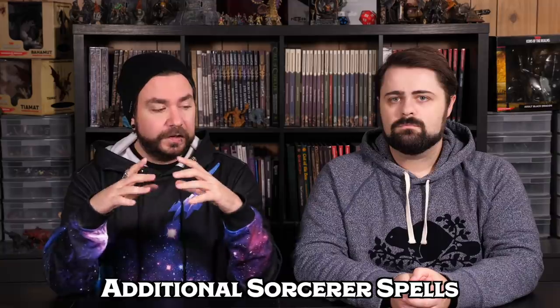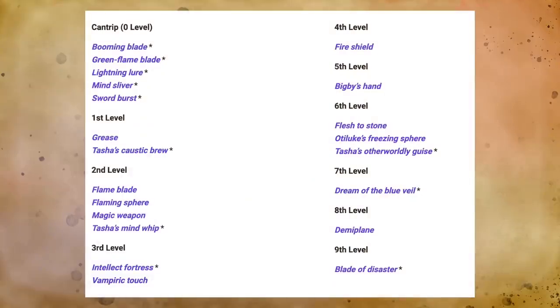Kicking things off, let's start with the Sorcerer, and first and foremost let's talk about the new additional spells that Sorcerers got. This is a pretty robust spell list with some brand new Tasha's spells added in. I love seeing the addition here of Mind Sliver and Tasha's Mind Whip, but notably the Sorcerer does not get any of the summoning spells — a little disappointing. But Sorcerers now get Flaming Sphere, so in our class guide from many years ago where I recommended taking Flaming Sphere as a Sorcerer, now you actually can!